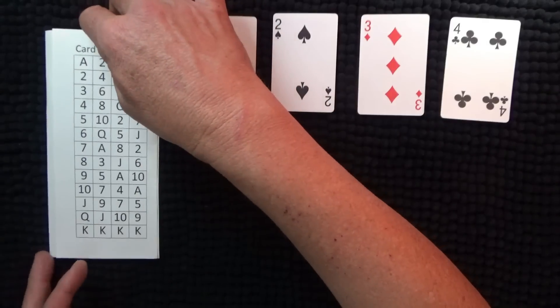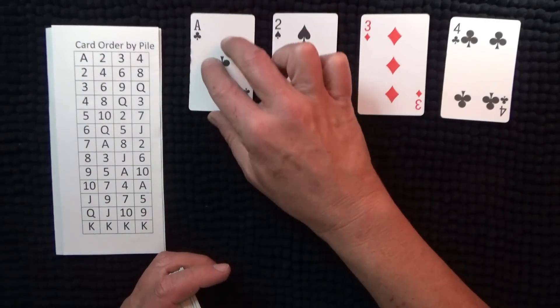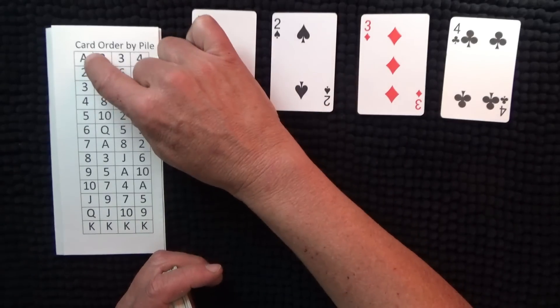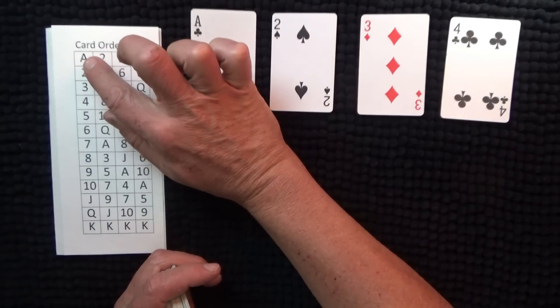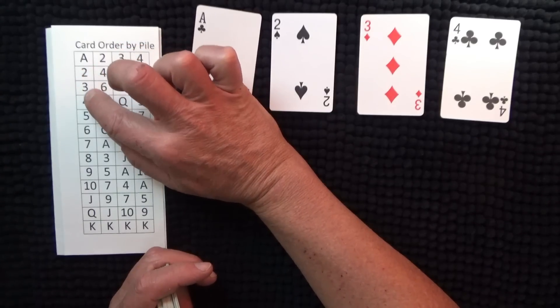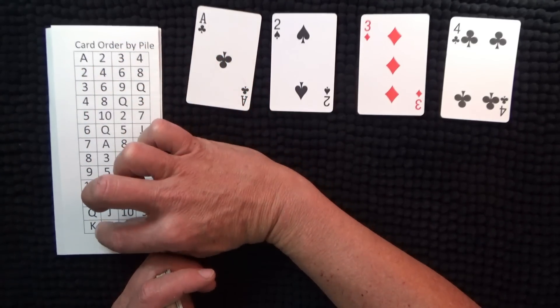The idea is you've got this chart: the first pile, you work up in ones — ace, two, three, four, five, six, through to king.